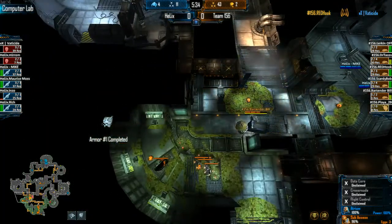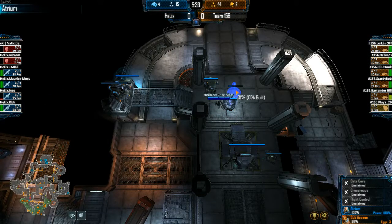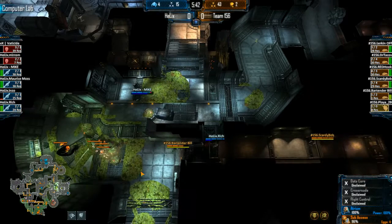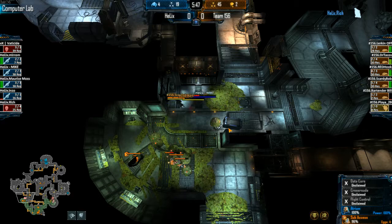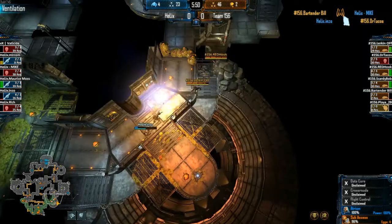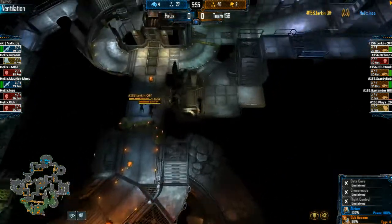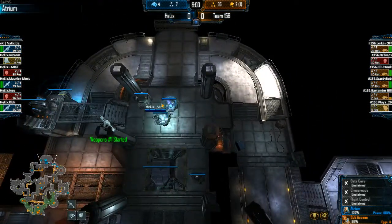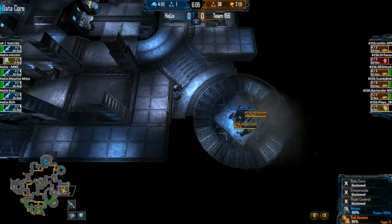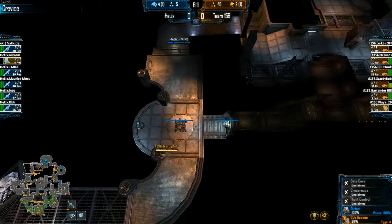Vatiside by himself down in the hive, with a little bit of pressure going to Computer Lab. This time it's set up with Hydras, and the IP isn't quite done yet — risky if they die. Tindarpill doing a really great play, waiting for the bullets to be emptied then diving in against two Marines, managing to get both killed. Lurking off, killing Rich with his own mine — killed with your own mine.